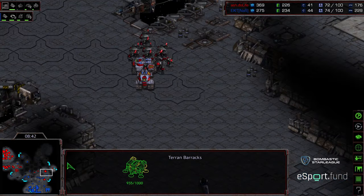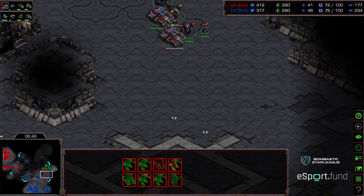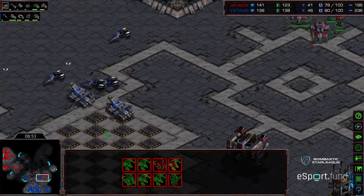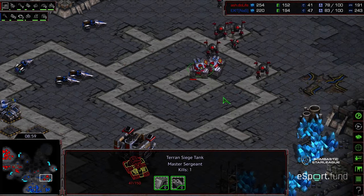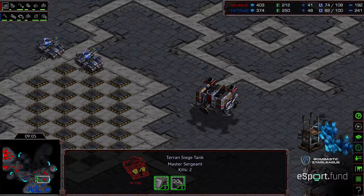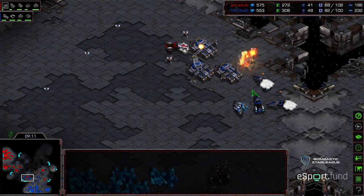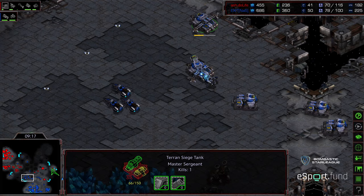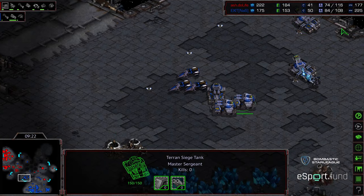Some siege tanks now engaging in the bottom right-hand corner. Do Life is leaving his front door very exposed as far as a counter-attack goes, still camping near that third, wanting to deny Exit's third and get his own third up. Both players are just about even. Walking into those mines, able to clear them, but also walking into siege tanks before they siege - going to back out. Some vultures moving forward donating their lives. Vultures able to sneak through with speed and get mines planted on top of those siege tanks - a good mine burst weakening two siege tanks.